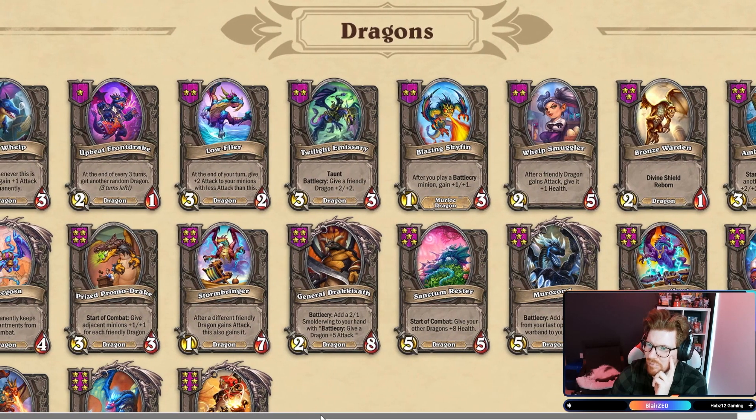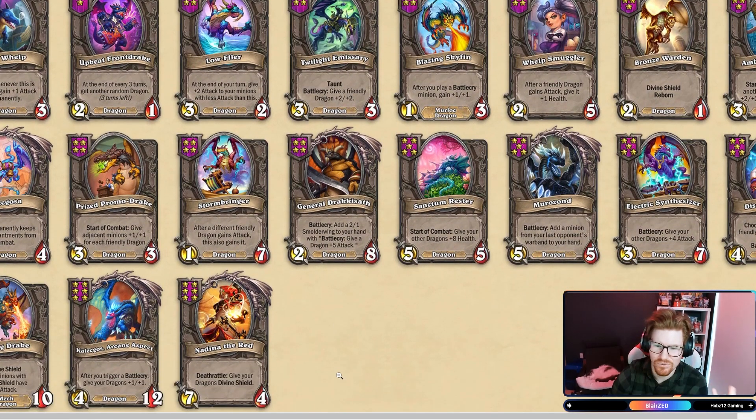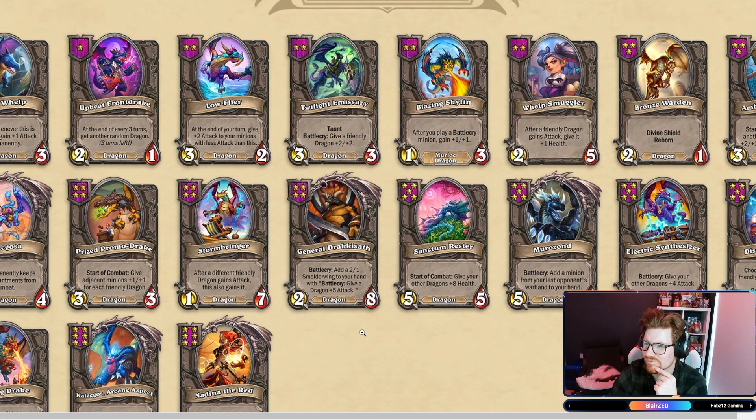Got Dozie Whelp. Upbeat Front Drake — at the end of every three turns, get another random Dragon. Sounds like you'll get it like three times and that's it, right? But still, a free Dragon every three turns isn't too bad. Low Flyer — at the end of your turn, give plus two attack to your minions with less attack than this.